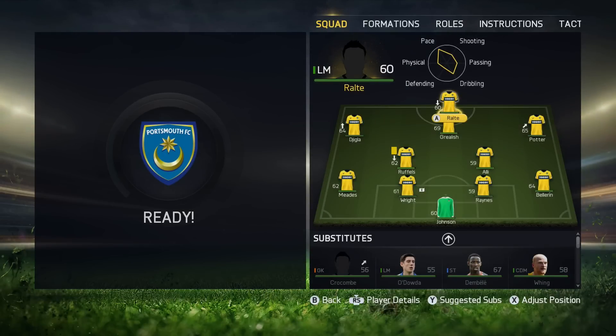I've got Raute up front for this one, Jiggler on the left wing, Grealish at CAM, Alfie on the right, Ruffles and Dalali for the middle, Meade's right, Reigns and Bellerin at the back with Johnson in goal.